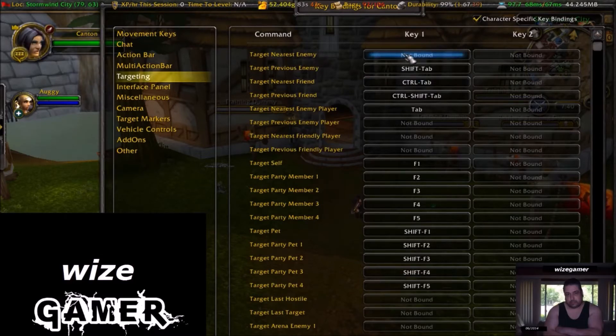Target Nearest Enemy is great for PVE, like if you're out doing world quests. But when it comes to PVP, a lot of times you don't want that top one because you're going to be targeting things like pets that you don't really want to target. So to always stay on that enemy player, it's best to activate Target Nearest Enemy Player, which is a big help right there.